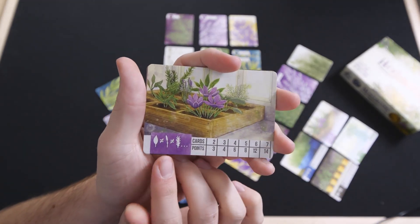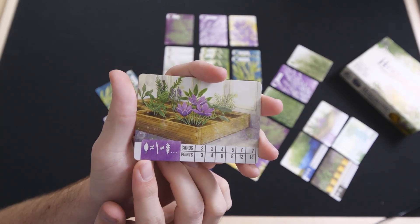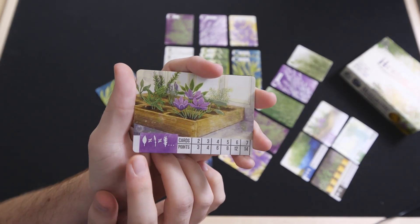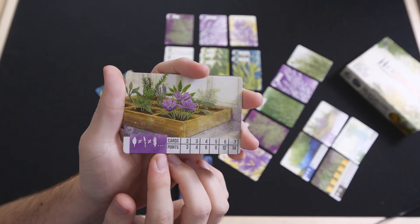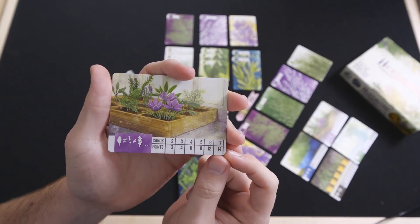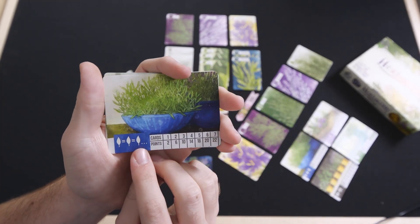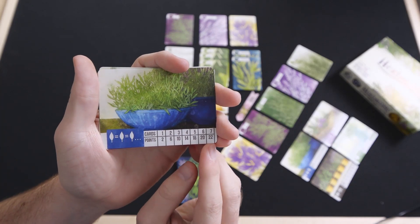The pots are: this first pot can hold one of each different herb. There are seven different herbs plus some special ones — you can only hold the regular herbs in this pot — and depending on how many herbs you hold, you'll get that many points. So for instance, if you get all seven different herbs, you'll get 14 points. The second pot will hold herbs that are the same, and if you get seven of the same, that's 22 points.